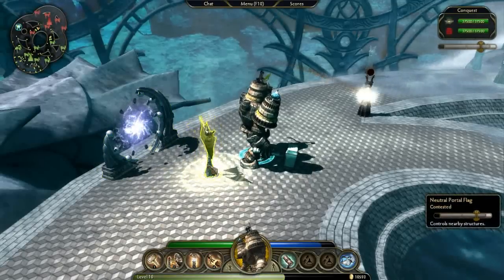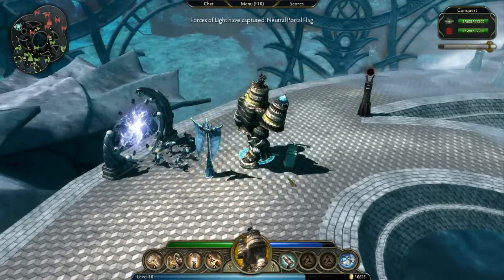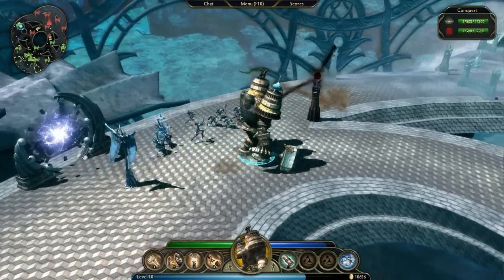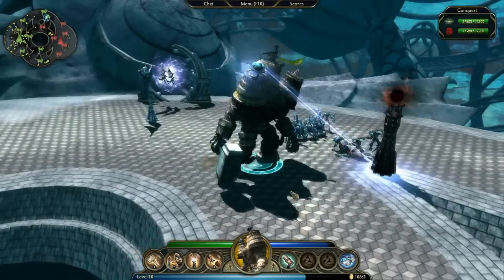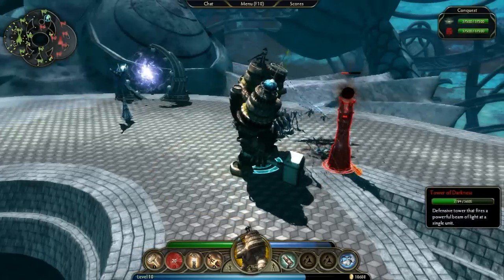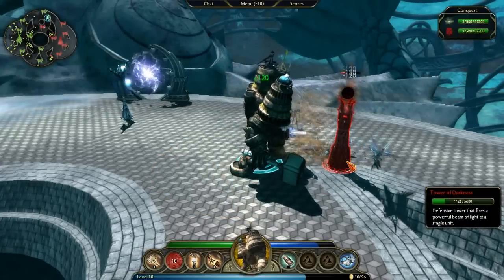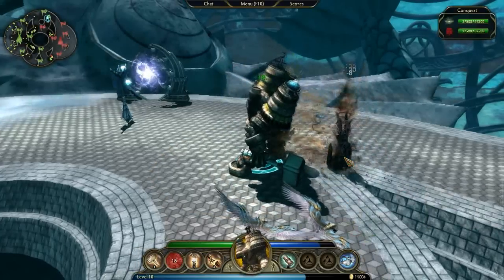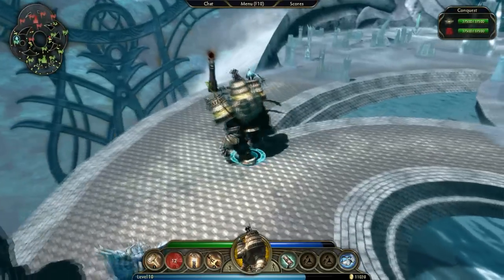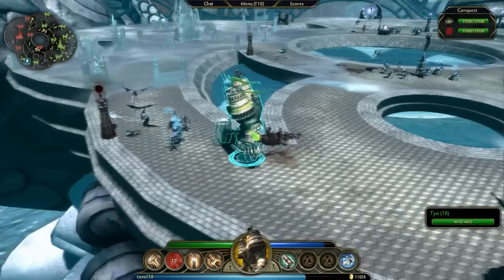You can see the flag that controls it right here. To capture it, just stand near the flag unopposed for a short time. Some of these portals will change hands many times during a battle, and especially late in the game, they can mean the difference between victory and defeat. This object is a Tower of Darkness, which is one of the many different kinds of static defenses that protect the enemy's Citadel.